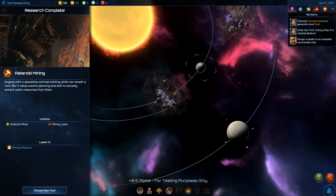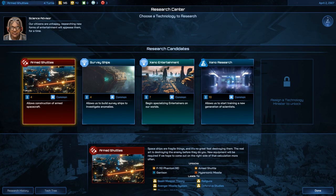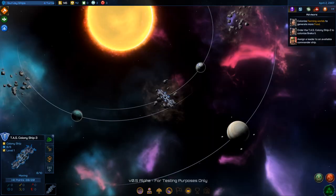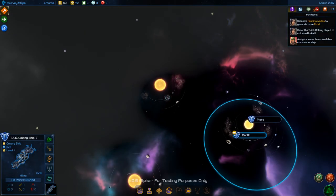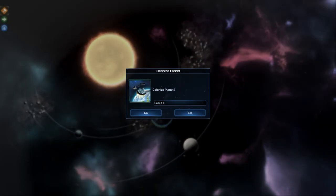Asteroid Mining research complete. Options now include Xeno Entertainment, Xeno Research, Survey Ships. Let's go Survey Ships. And this planet — let me rename it MLG Island.